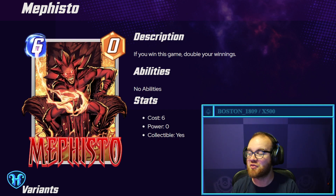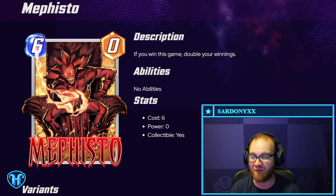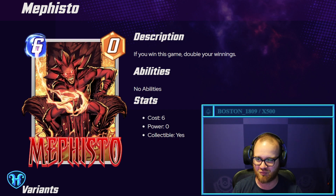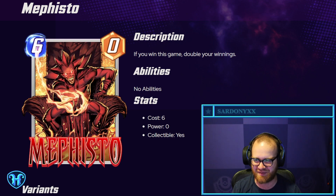Mephisto — this design is just absolute gasoline. If you win this game, double your winnings. I assume that means the number of cubes — you can get like 16 cubes for winning the game. However, you also have to have managed to win the game by making your six-mana play, which adds zero power to the board other than generating you more cubes. Really interesting design space — high risk, high reward.